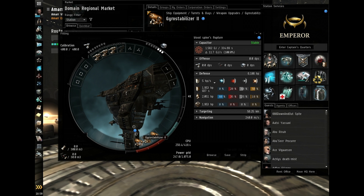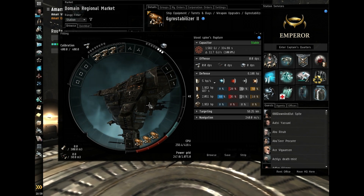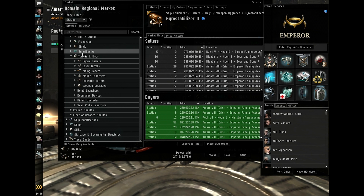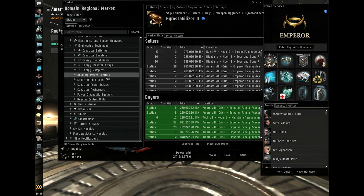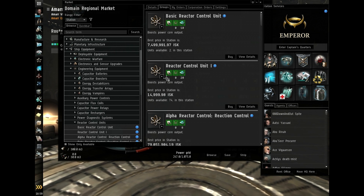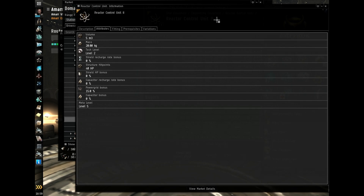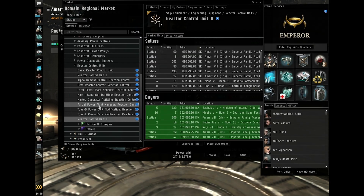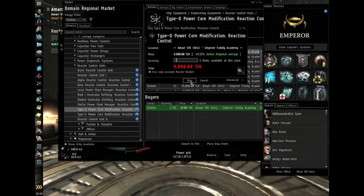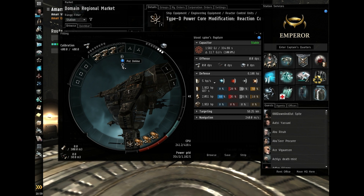Since it's PVE I'm going to shield tank this. I need the power grid so if you collapse that and go to engineering — I think I'll go for a reactor control unit to boost power core output. I'll go for a tech 2 if I can fit it — no I can't fit that one so I'll go for the Type D. I'm only going to want one of these. Right-click and fit.